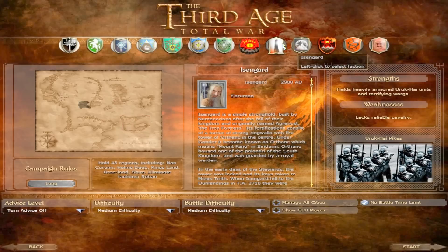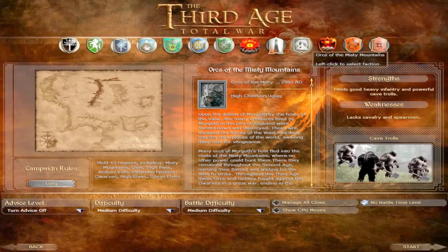Next we have Isengard — probably my favorite evil faction — led by Saruman. Brilliant faction. They have incredibly heavily armored Uruk-hai units and terrifying war wargs. They can also get Men of Dunland, who are just savages. They lack reliable cavalry, but that doesn't really matter — they can take down cavalry with their Uruk pikemen, who just completely skewer cavalry. Brilliant infantry unit, and they're all-around really amazing.